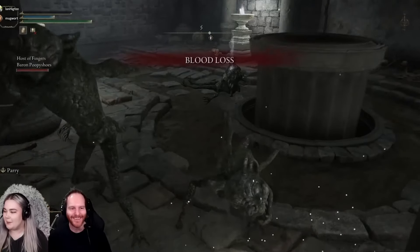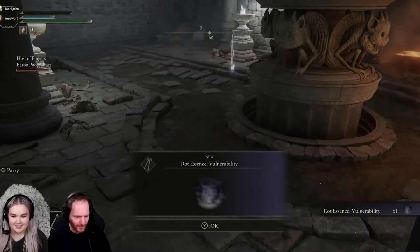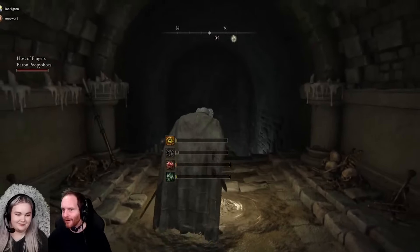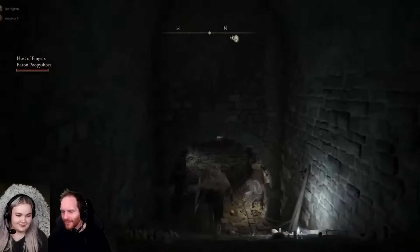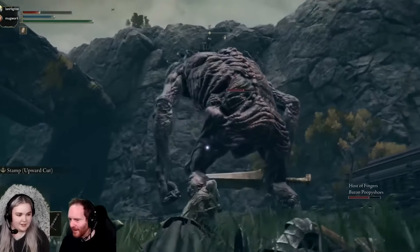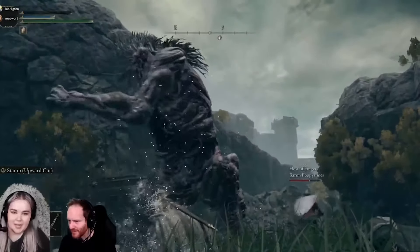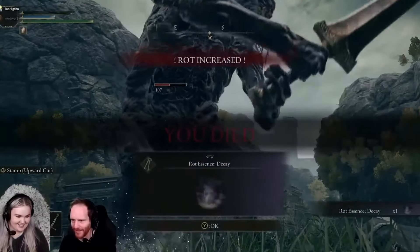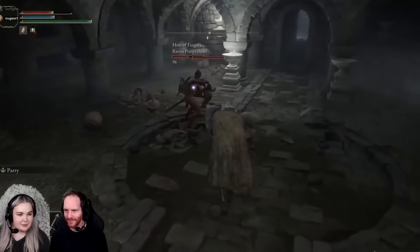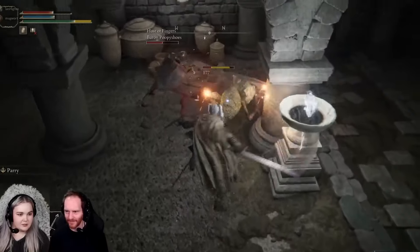Emaciation reduces stamina recovery speed. Decay reduces rune acquisition and item discovery. Despair reduces attack. Vulnerability reduces defence, and finally, Hopelessness reduces your maximum health, stamina, and focus, and is by far the worst in my opinion. I love how this mechanic makes utter sense narratively, as it's sympathetic to the Rot which already afflicts the Lands Between and our holy lady, Melania.